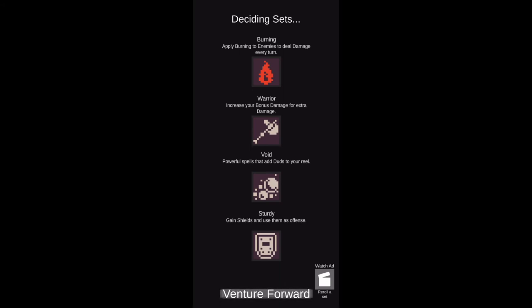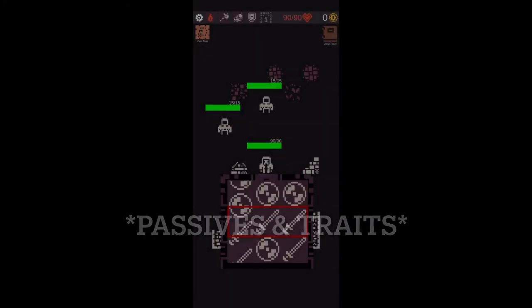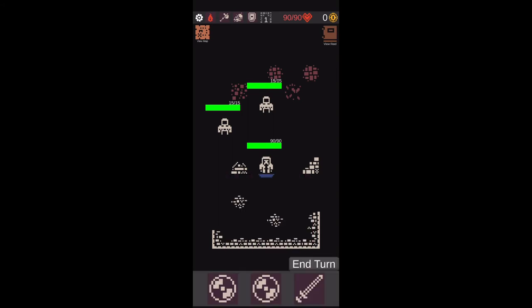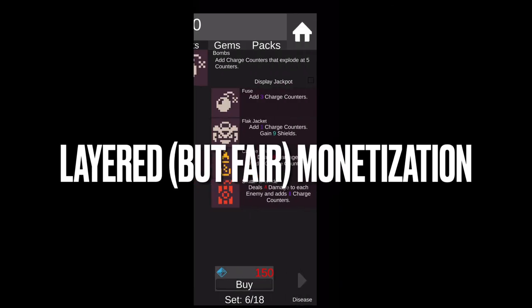The cherry on top is that before you start a run, a slot machine randomly chooses your class as well as the symbols that will be on your starting slot machine. So you never know what you're going to have, and you can re-roll this too. It's really interesting and fun, and it just makes every run feel different.